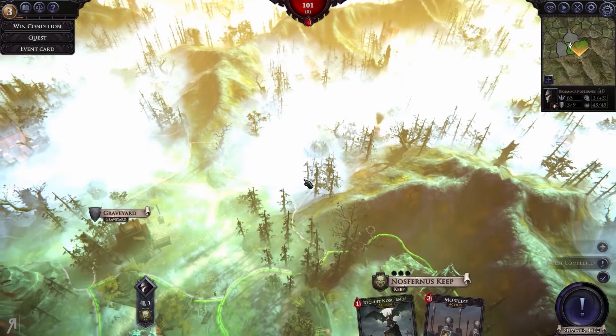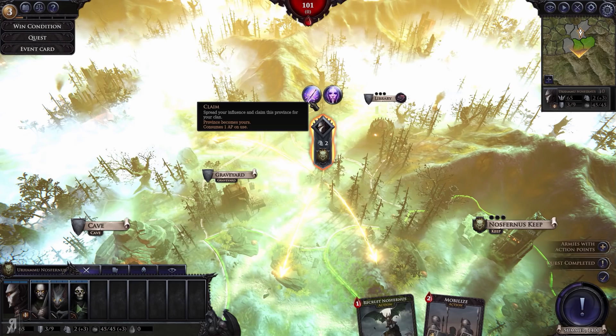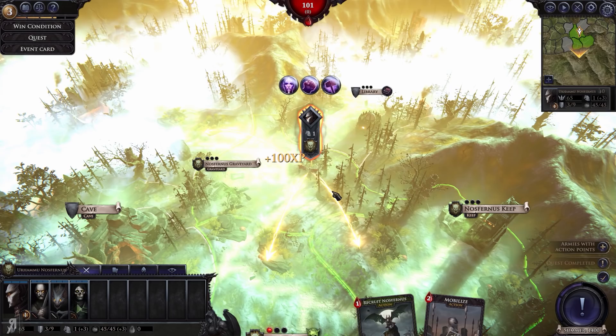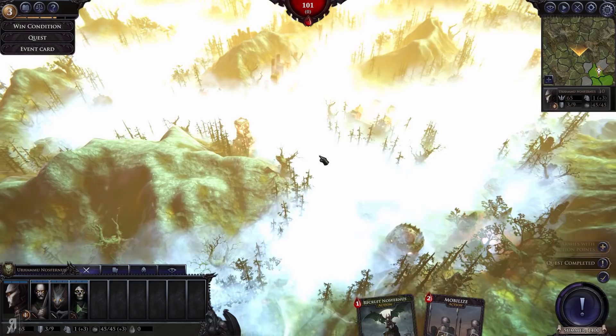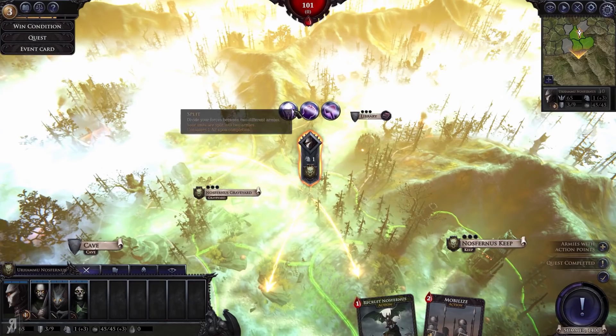Bear in mind there is a fog of war, so you have no idea what's out there until you actually go out and see. We're going to continue to this graveyard here. You cannot just run across the entire map and claim any province you want — it will cost 1 AP. We've claimed another province, but you can only claim a province if you own friendly territory adjacent to it.